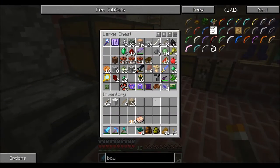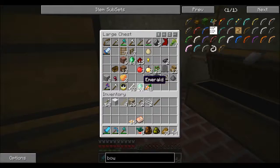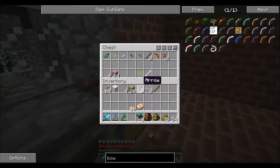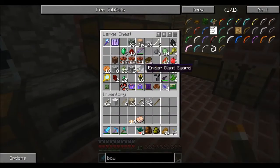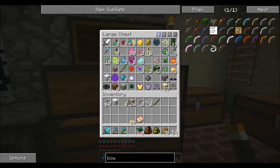I've got a reinforced bow there but I don't want that. We've got two pieces of string, one stick we can probably utilise, and four more there as well. Is there anything I have in here? I have cotton seeds — any cotton seeds? Because I know that cotton seeds create string, I believe, which is pretty cool.